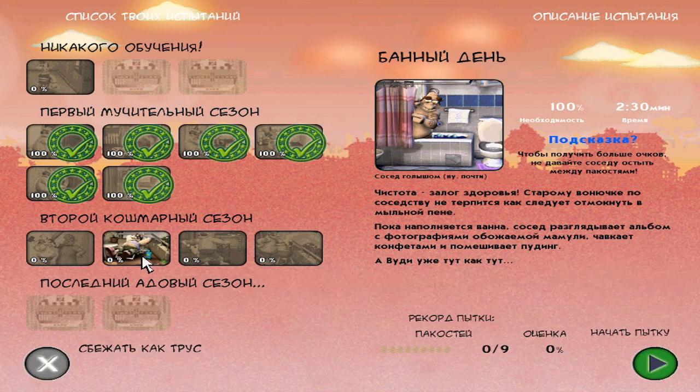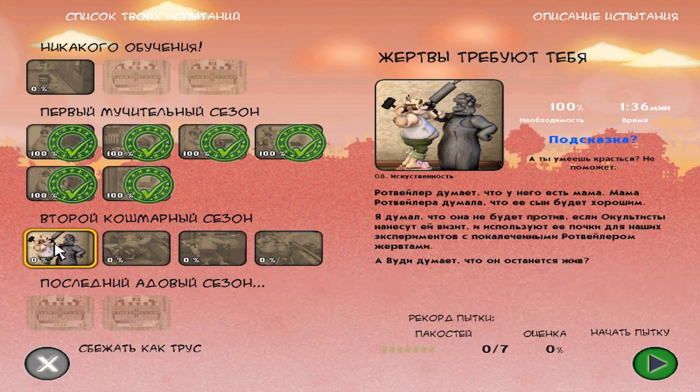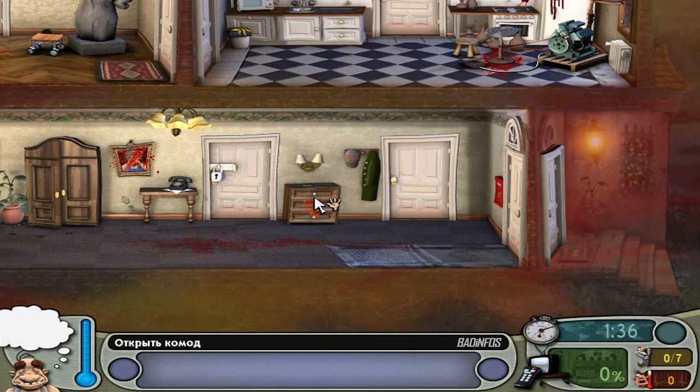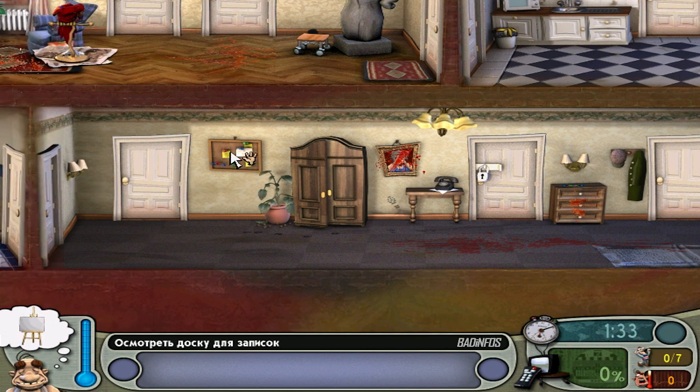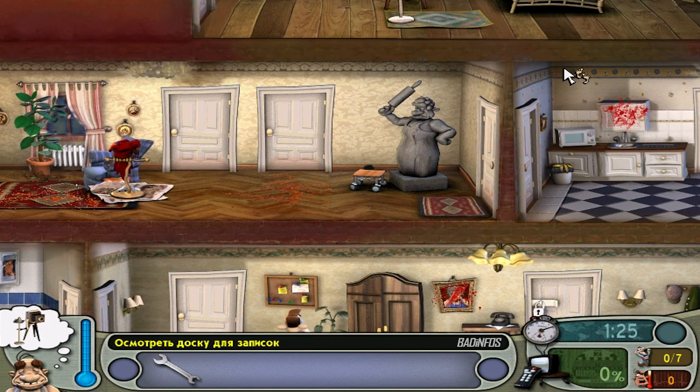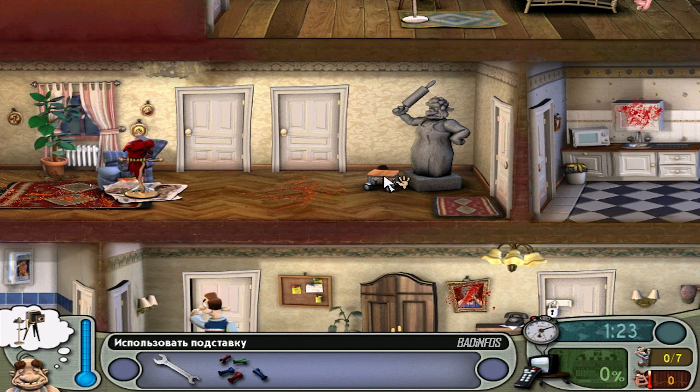We have four levels in season two and I'll beat them at 100%. Let's start with episode number one and welcome to the easiest episode in this whole season — maybe in the whole game. However, it is still very hard. You're gonna see why. You have to be super precise in some cases, but in some you don't have to.